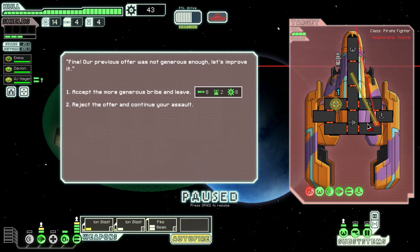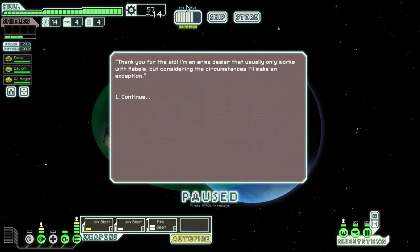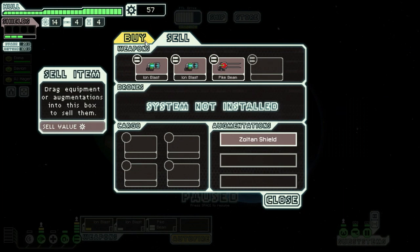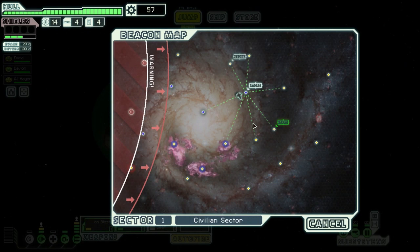Let's actually damage these systems. Accept a more generous bribe? I don't think so, buddy — you are going down. Give me all your scraps instead. 14 scraps? I thought we'd get more than that. Oh, there's a store in here — do we want to sell anything? Probably not. Buy anything? No. I don't even need to buy the fuel, and there's another store right next to me.